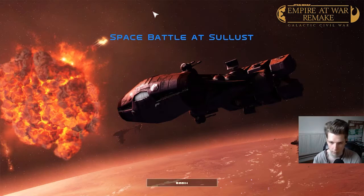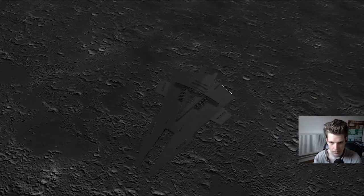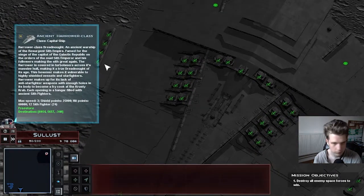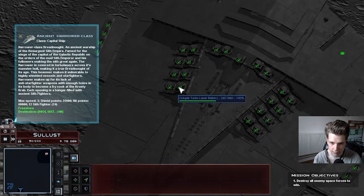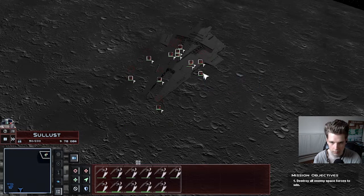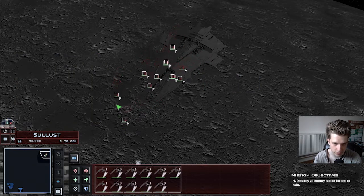We will begin with our big ship over here. Looks sexy as always. We got a ton of TIE squadrons — even though they are ancient Sith fighters.